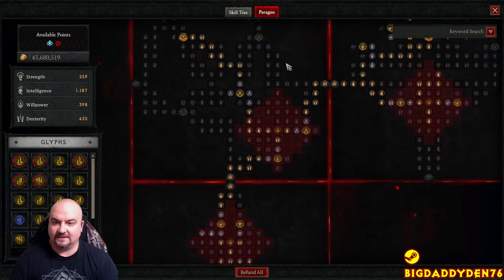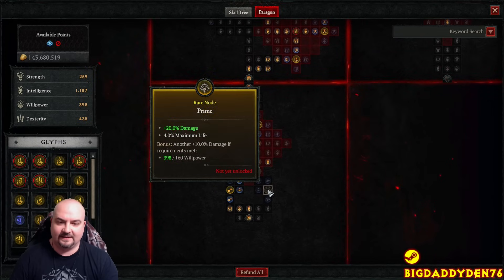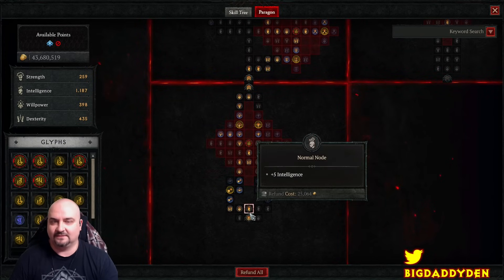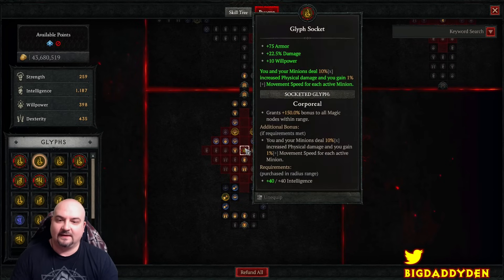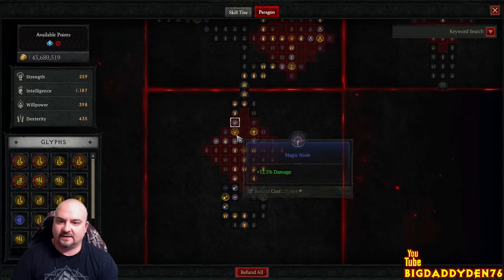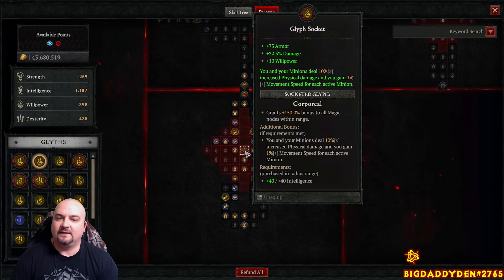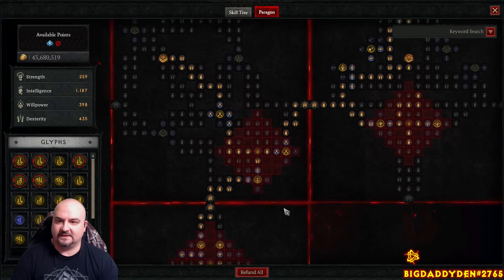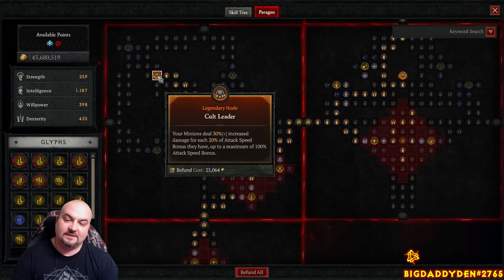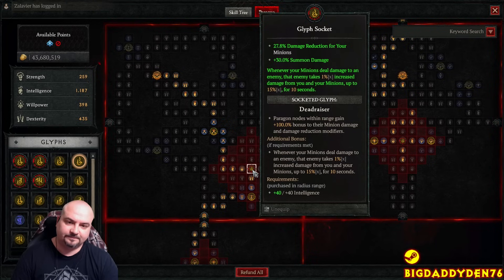There's a stat guide in the video description. My resistance isn't quite capped so go the resistance side to save yourself headaches, even though there are damage bonuses on the other path. Activate Corporeal for 150 bonus to all blue nodes within range - you and your minions get an extra 10% increased physical damage and 1% movement speed for each active minion. Activate Cult Leader for a massive damage bonus - enough attack speed in the build to proc this to 100%. Use Dead Raisers as always for the extra bonus to minion stats and the extra 15% damage buff.